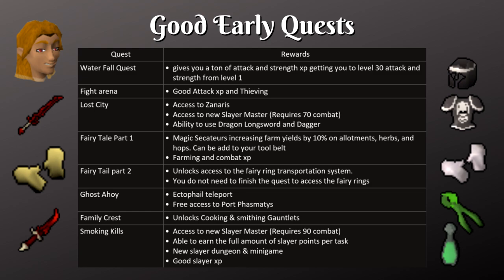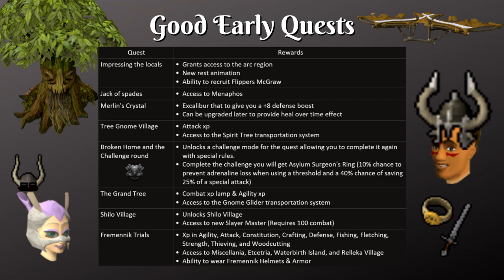If you're doing a lot of slayer, Smoking Kills is definitely one you're going to want to do. Before you complete that quest, after your fifth task in a row you're going to get slayer points, but without completing this quest you'll only get half the slayer points you would have earned. Jack of Spades is the third quest in a quest line that unlocks the city of Menaphos, which has a bunch of useful skills and activities. Merlin's Crystal gives you access to an Excalibur with a plus 8% boost on its special attack, and eventually you can upgrade to an enhanced Excalibur that also heals you over time. Tree Gnome Village gives you access to the spirit tree transportation system and The Grand Tree gives you access to gnome gliders. A few other quests on the list mainly give you a ton of experience in combat as well as skilling.